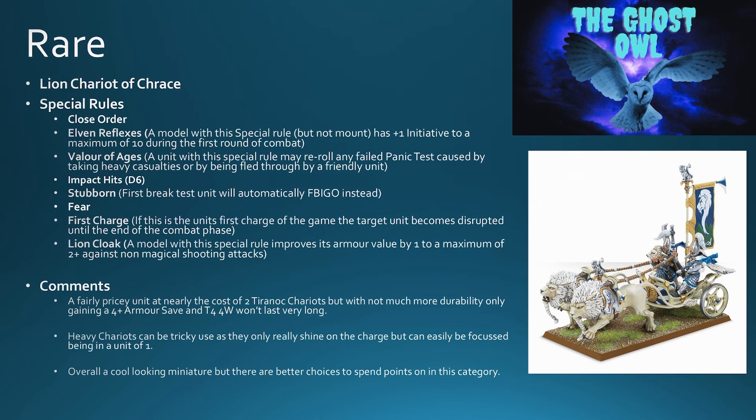Special rules include close order, elven reflexes, valor of ages — all the usual stuff — and impact hits d6, just like the Tyrannoc Chariot. It is stubborn, so the first break test the unit will automatically fall back in good order instead. It does cause fear and has first charge, so the target unit will be disrupted. They have the lion cloaks, which improve armor value by one to a maximum of two, giving a three-plus armor save against missile weapons.